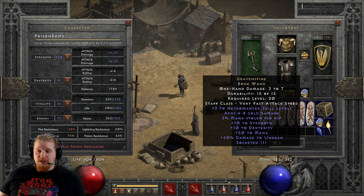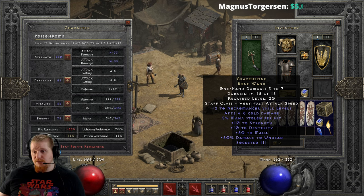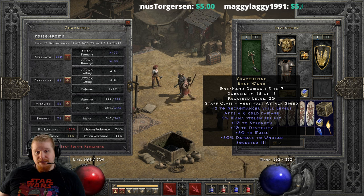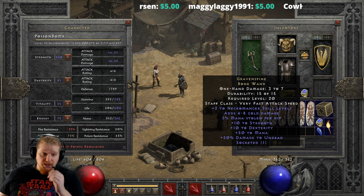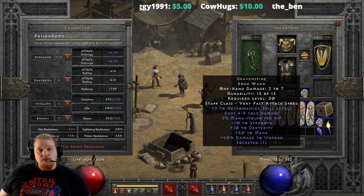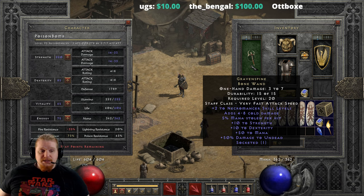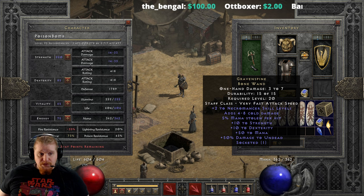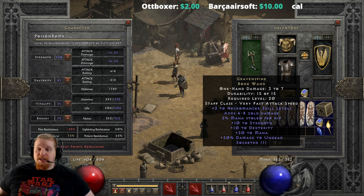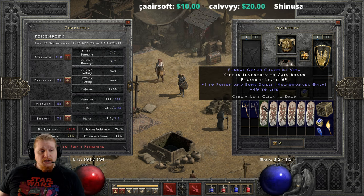We also have a very nice 25 to 50 mana — this is a variable roll and the only variable I can see on this item. So if you're looking for a perfect Grave Spine, you're looking for a 50-mana roll. Fifty mana is a lot, and it will help your regeneration a ton. The bigger your mana pool is, the faster you regenerate, even without skills like Warmth. At level 20 this might seem small, but it has a huge overall effect on how you play because your mana will be full more often.